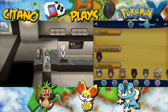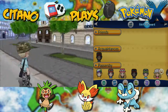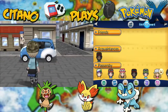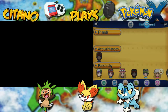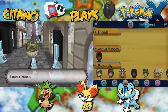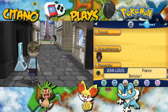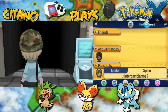Let's just exit. This is going to be the end of this episode, guys. We found the five tickets — now let's return to Looker and see what he has in store for us in our next task. Like, comment, and subscribe. Follow me on Twitter, Twitch, and Facebook. See you guys next time as my journey in Pokemon X continues. Peace.